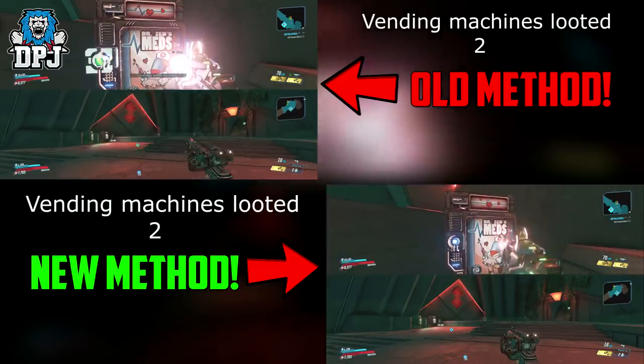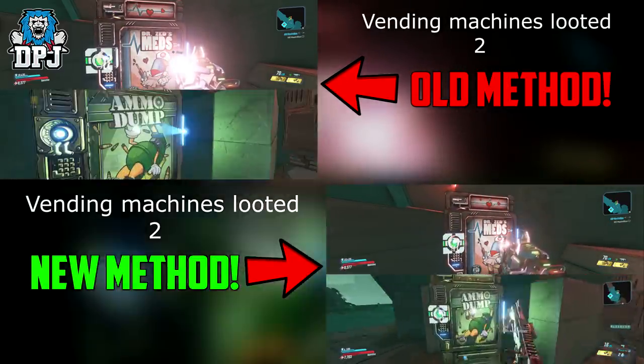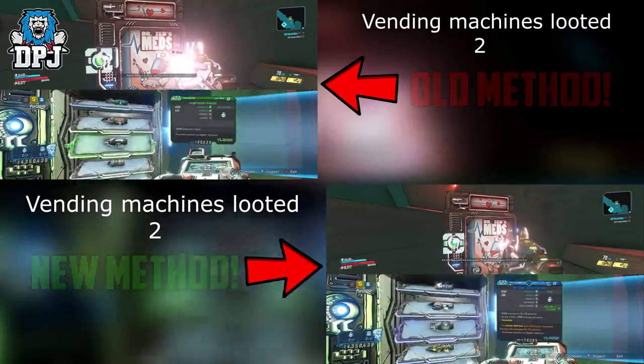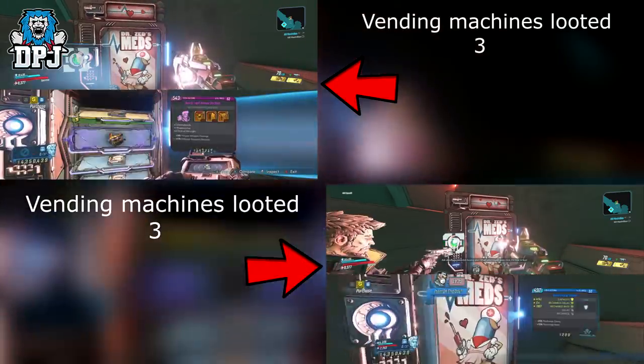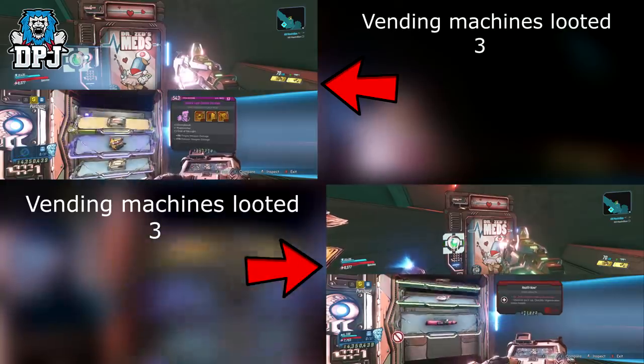After testing and calculations over five minutes of farming, I was able to loot four extra vending machines compared to loading back in at the same time — a reset on timing. So the extra vending machines gained were: 5 minutes = +4, 10 minutes = +10, 20 minutes = +22, 40 minutes = +44, 2 hours = +165, and 4 hours = +396. If you plan on farming vending machines for loot, it's definitely worth doing it this way.